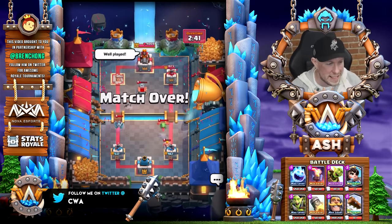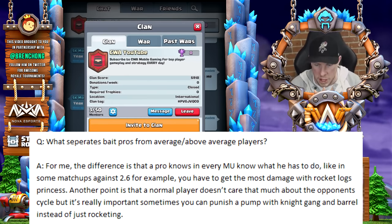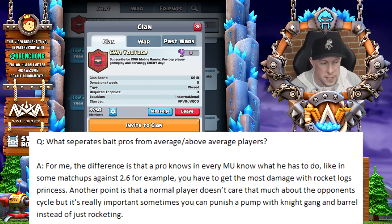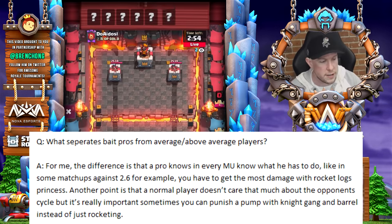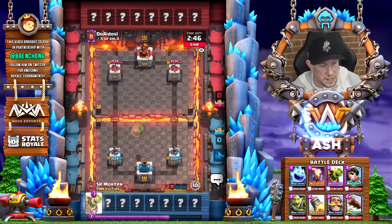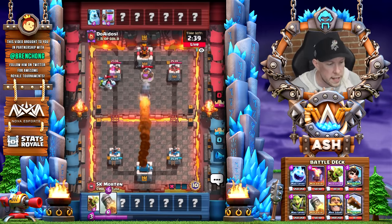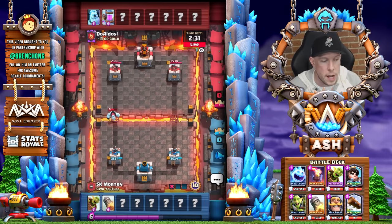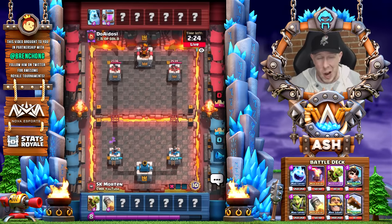Let's pull up Morton's response as we wait for him to hop into match number two. To the first question — what separates a bait pro from an above-average bait player? He said the difference is that a pro knows every matchup. Against 2.6 Hog Cycle for example, you have to get the most damage with Rocket and Logs and Princess. A normal player doesn't care that much about the opponent's cycle, but it's really important. Sometimes you can finish a pump with a Knight Goblin Gang Barrel instead of just rocketing.